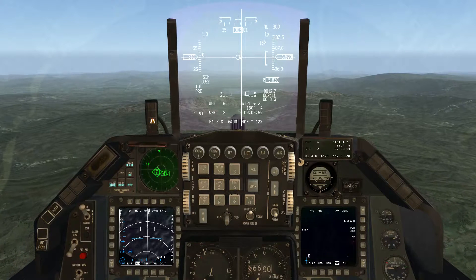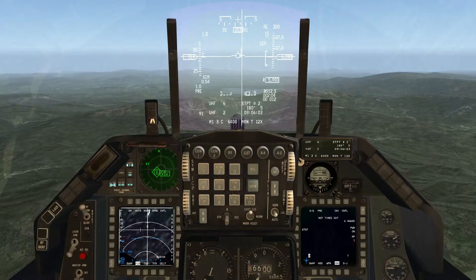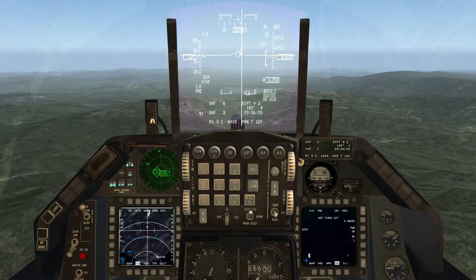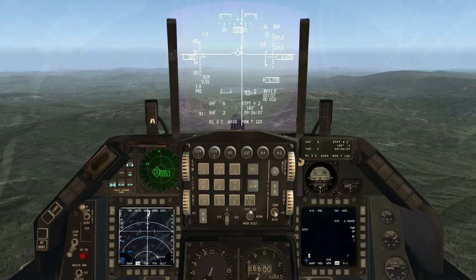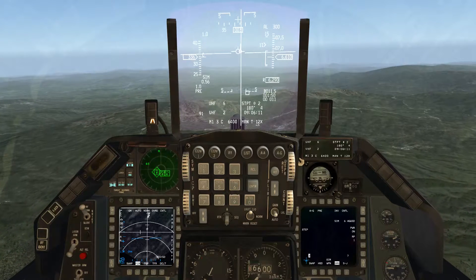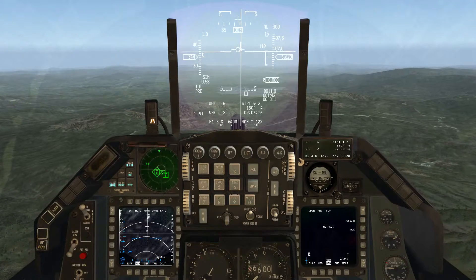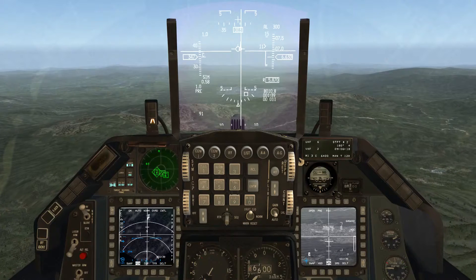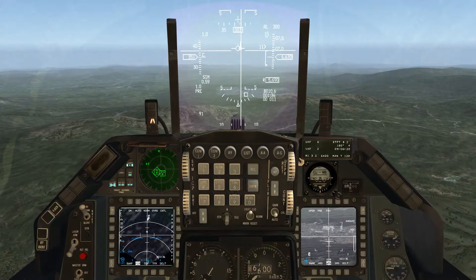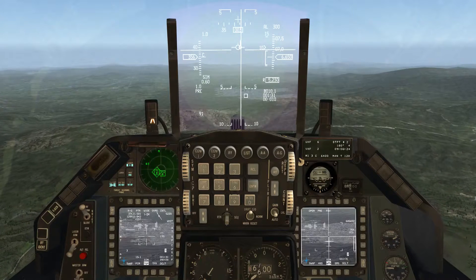So the first thing I do is go to air-to-ground mode and power on the Mavericks. I actually re-power them on. I already had them cooled down just shortly after engine start, just to make sure they'd be available in flight when I need them. And I go over to the weapon page and uncage the missile while I'm there. Missile step over to the next missile, uncage it. Go to the left MFD.